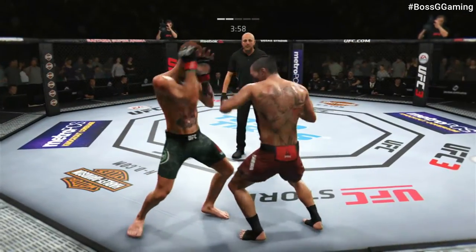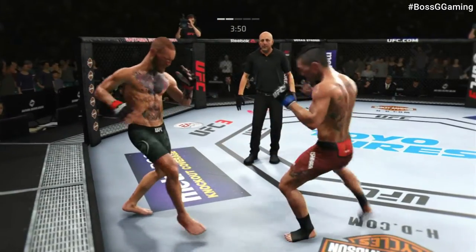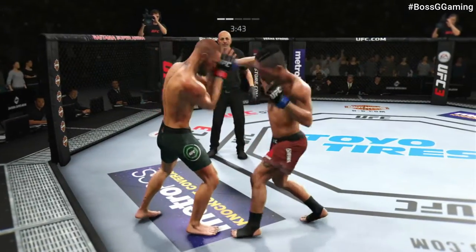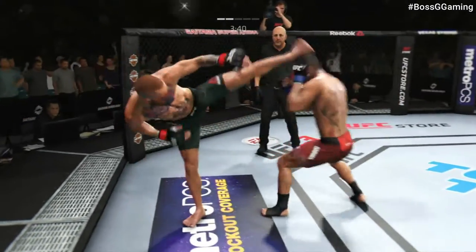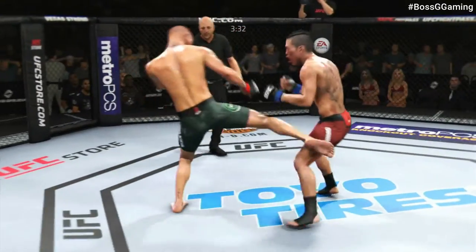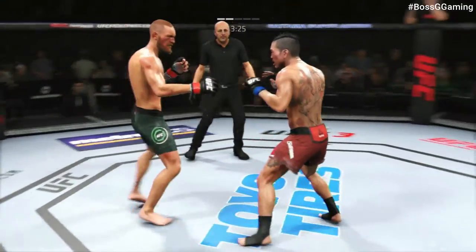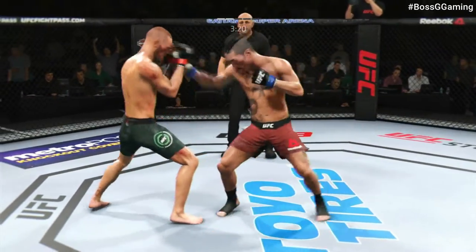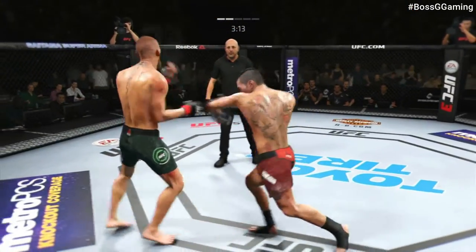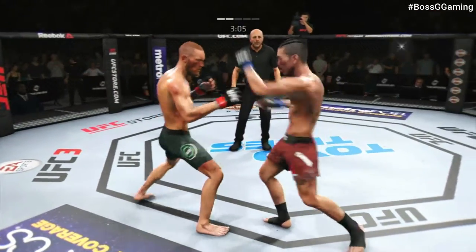Man, his chin has been tested. The big right hand! What a leg kick. Vicious combinations. Head kick. The offense has been there — he is landing some good shots, but not really stringing them together and putting combinations on his opponent. He's gotta mix up his strikes, change his tempo a little bit, and try to get his opponent out of there by landing more than just one strike.